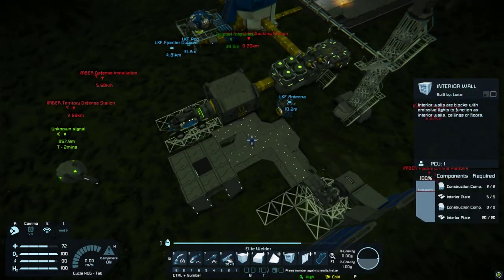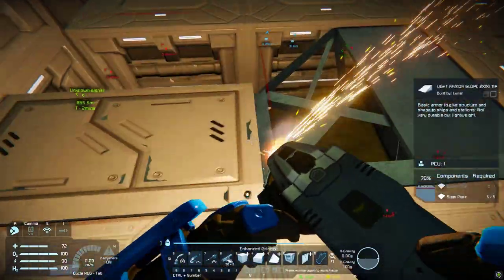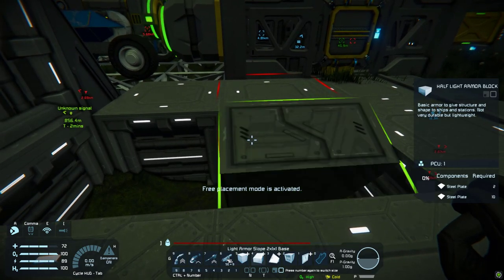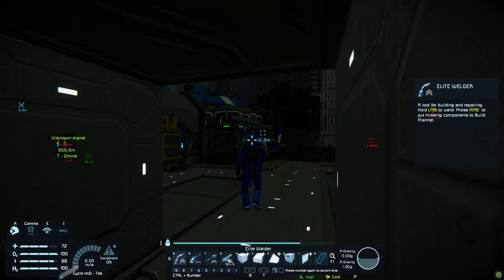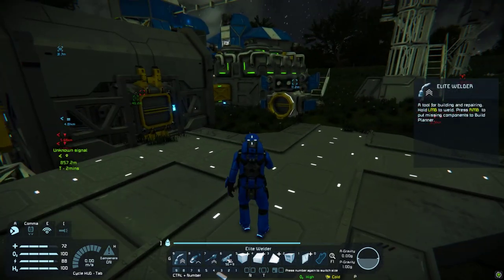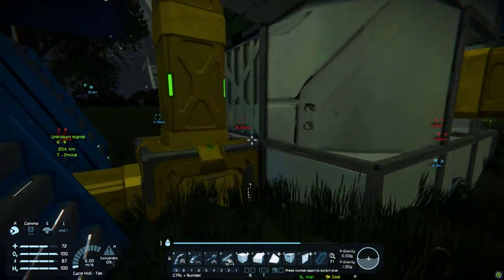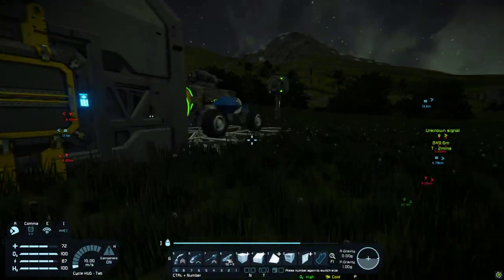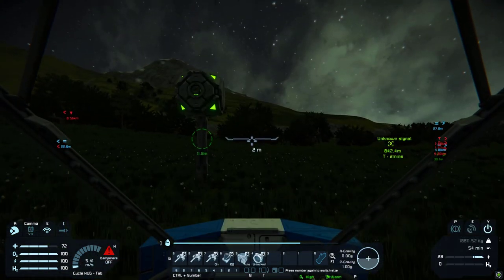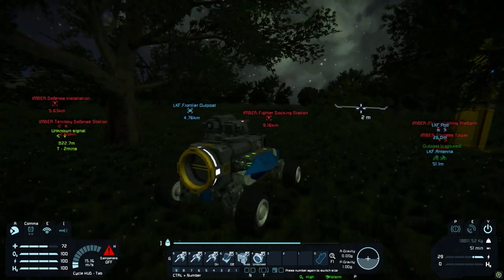What else needs doing on this base before we can leave it alone? Might as well just make this. Yeah, looks better. I think other than that this base is pretty much done, so we can head over to the other base. Let's take the rover and get that little space pod fired up — well, we have to go and have a look at what we need first because I don't actually know what we need.